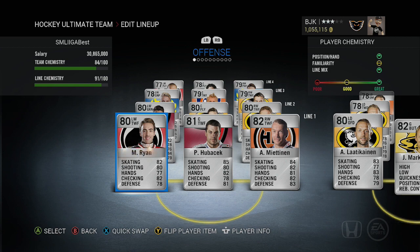Today we're focusing on the fantastic Fins — I apologize if I get any of these names wrong. We're focusing on this team and I'll show you the strengths and weaknesses along with some gameplay at the end of the video. On the first line we have Michael Ryan, Peter Hubacek, and Antti Mietanen. Hubacek and Mietanen are still pretty good — two-way forwards with 85 and 84 skating respectively.